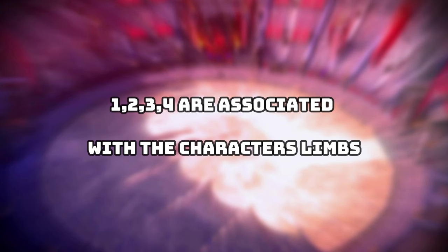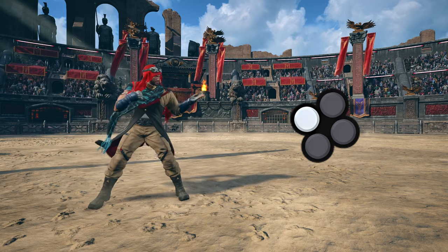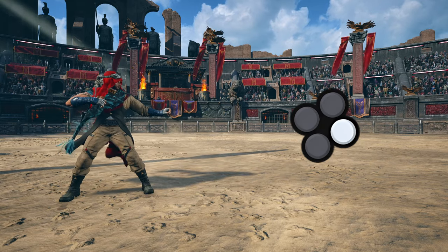1, 2, 3, 4 are associated with the character's limbs. 1 is left punch, 2 is right punch, 3 is left kick, 4 is right kick.